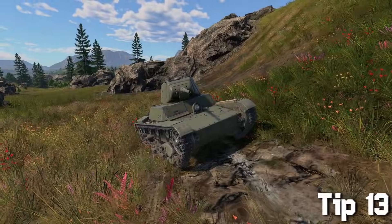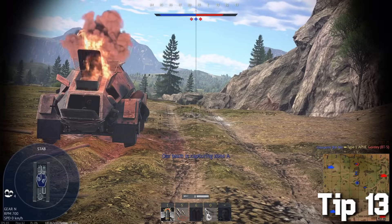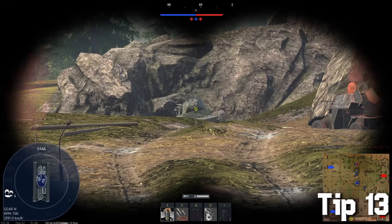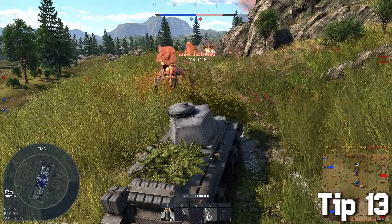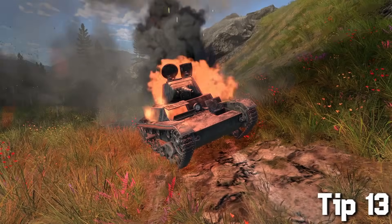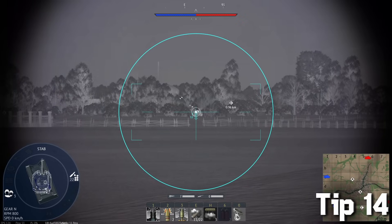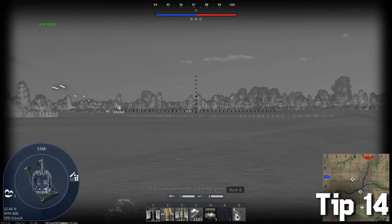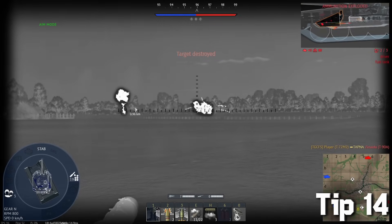If your enemy is standing in the middle of nowhere and you want to send an accurate artillery shot on them, use the 'designated target for squad pointer' while aiming at your enemy, then turn on the artillery map and send it over — it will boost your arty accuracy like crazy. Commander thermals allow you to see a wider view with thermal vision. Not all tanks have it, but it is extremely useful and might save your life.